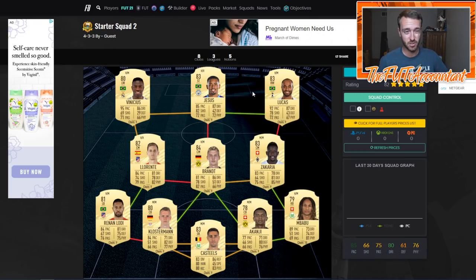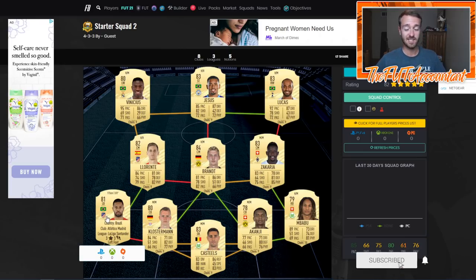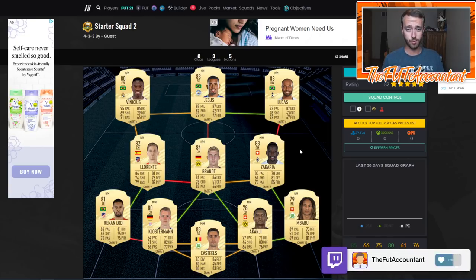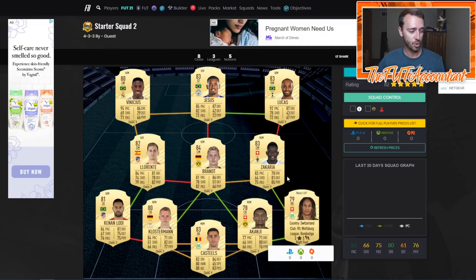Richarlison with a five-star weak foot might be your first option at striker, then you upgrade to Gabriel Jesus - I think that card is going to be 50 to 60,000 coins as a Brazilian striker in the Prem. Vinicius won't be super expensive because he's basically all pace and skills. Rende is going to be pricey, probably around 15 to 20k - that's a fantastic looking card. Renato Lodi at left back is a sleeper pick, looks very meta. I like this squad but it's a bit more expensive and upgrading is tricky due to chemistry limitations.